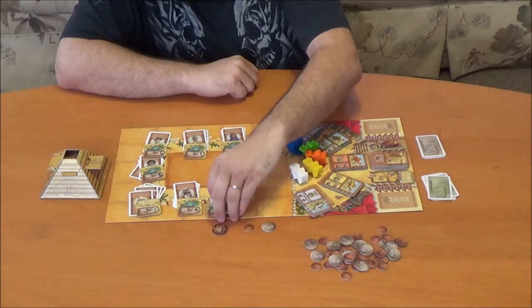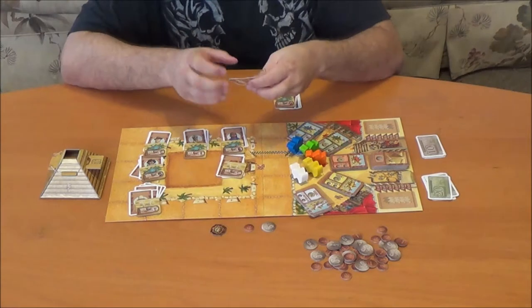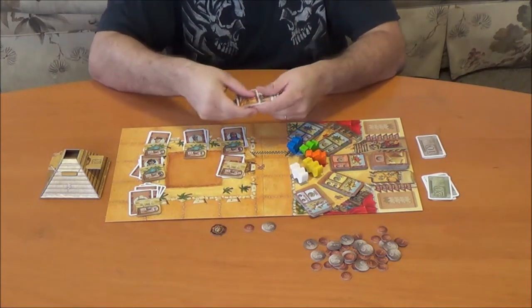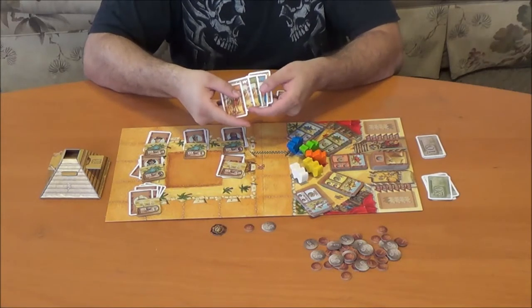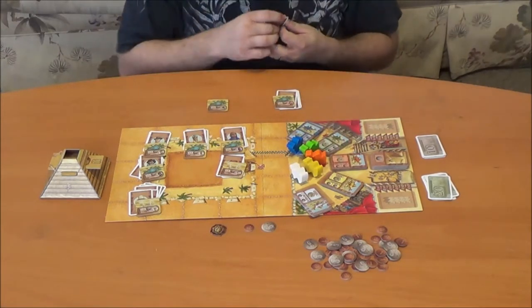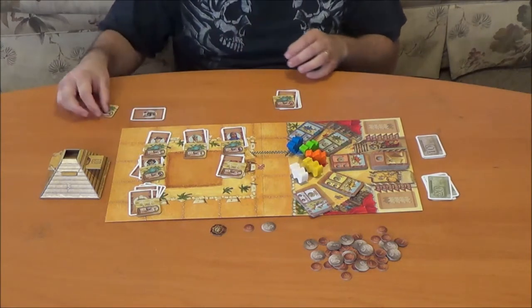Each player is going to take one of these, and we'll go ahead and set it up as though we're playing two players. On these cards, you're going to have one of each of the different colored camels — one for orange, white, green, blue, and yellow. These are going to go to your hand, and you keep those secret for the rest of the game.